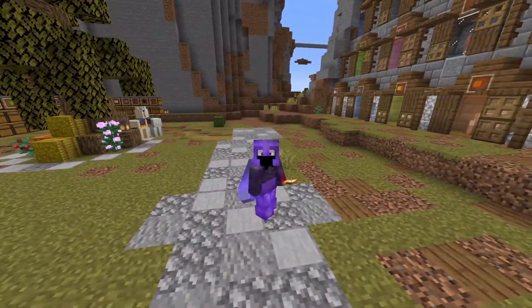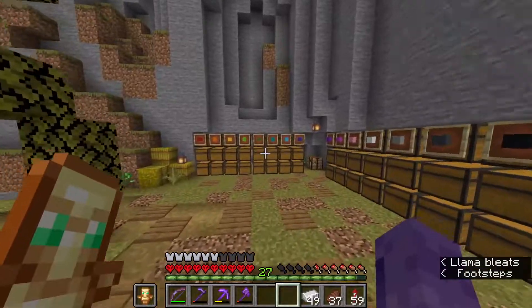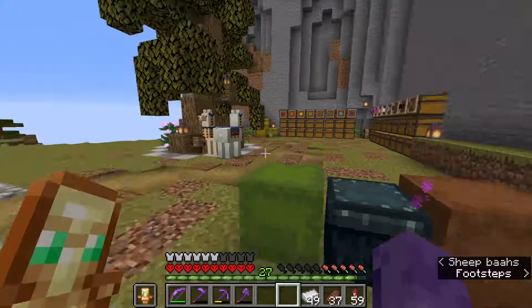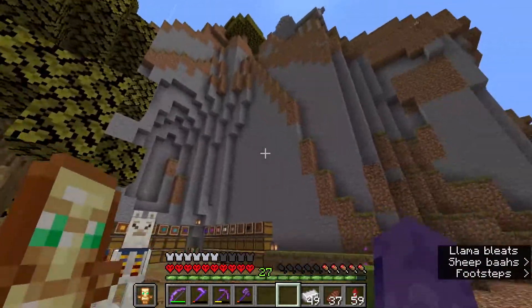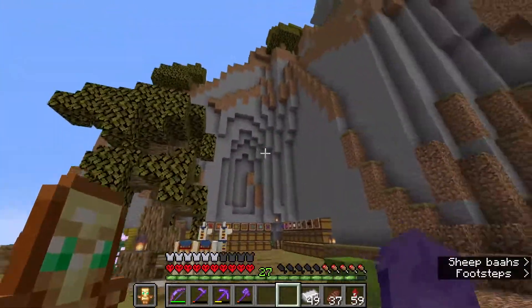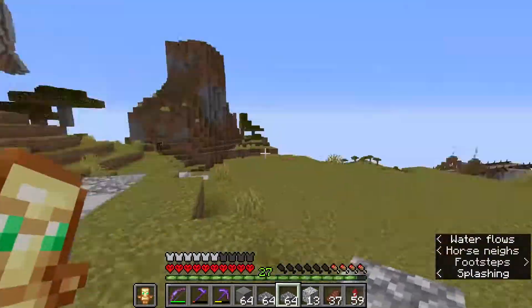The first project we're gonna tackle is the wall market that we already started next to the sheep farm. We've got a lot to do in this area. I want it to feel alive and have a lot of stalls, but there is not a lot of room to work with. Since we have this cliff, we can bring a few stalls on the cliff and work with heights. The first thing we're gonna do is define a perimeter for this wall market and bring an arch in this place.